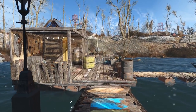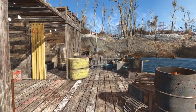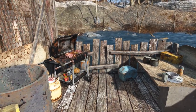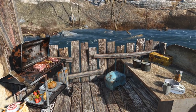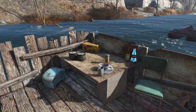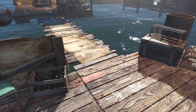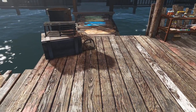Here we are at the first dock we built — this is actually the home of the handyman who lives here at Taffington. He has his own completely private dock with a little cooking area out here. There's some meat on the grill, fresh vegetables, Mirelurk meat, and canned chips on the table, as well as a chem box, beer, and a little whiskey. Being in Boston, we have some lobster traps sitting about — there's going to be a lot of fishing paraphernalia around.